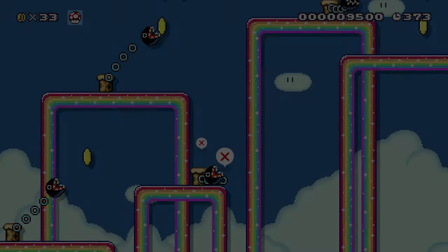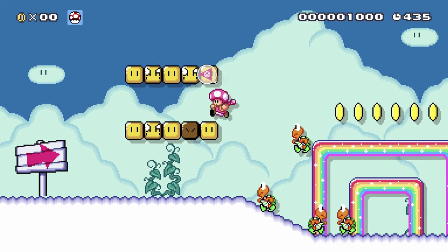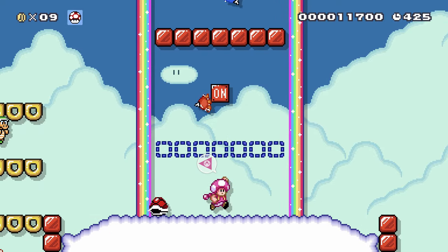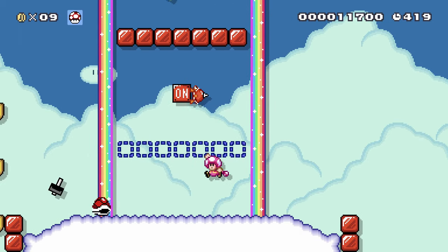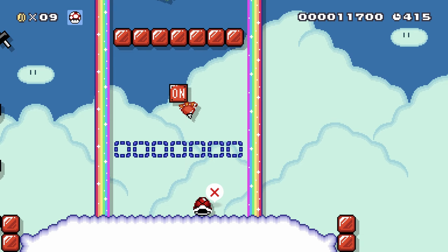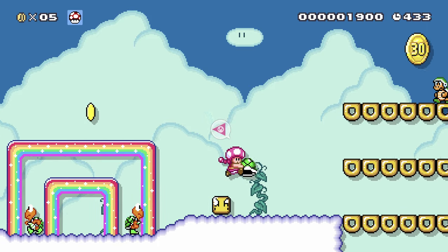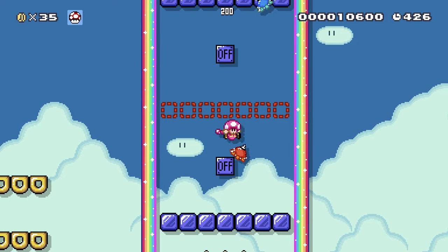Oh dear. We need to be big, so get the mushroom at the beginning. Let me run past these guys. Oh, we got small. That didn't go well. That first part might be easier if we take out the Hammer Bros actually. Let me just have a look at this. I've got a hit but yeah, I can jump all the way up to there which saves some time. Let's try.